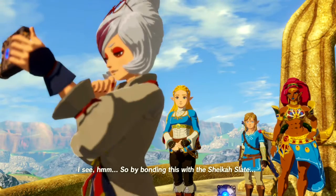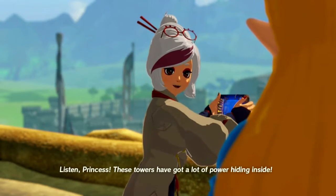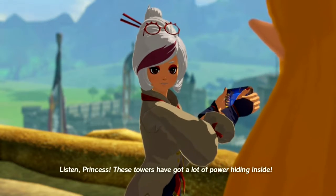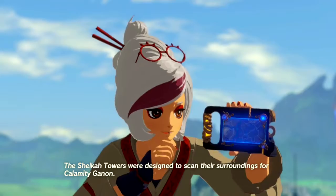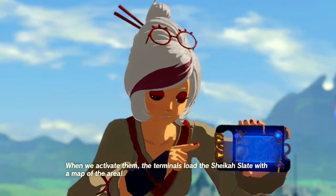By bonding this with the Sheikah Slate... Pura, listen, Princess. These towers have got a lot of power hiding inside. The Sheikah Towers were designed to scan their surroundings for Calamity Ganon. When we activate them, the terminals load the Sheikah Slate with a map of the area.